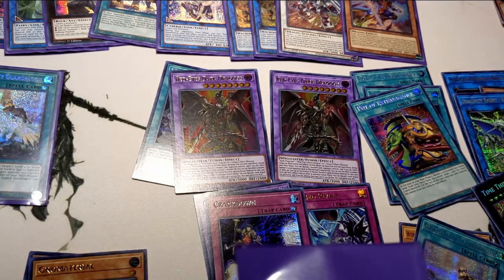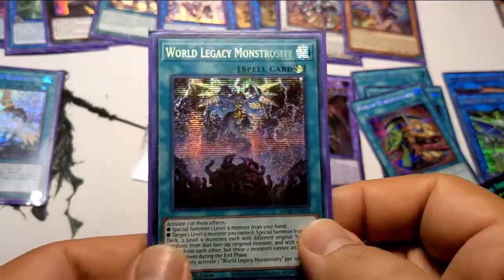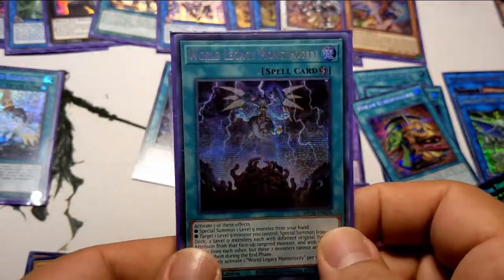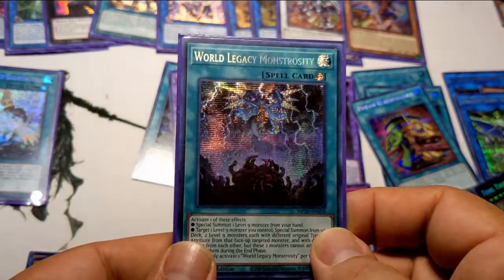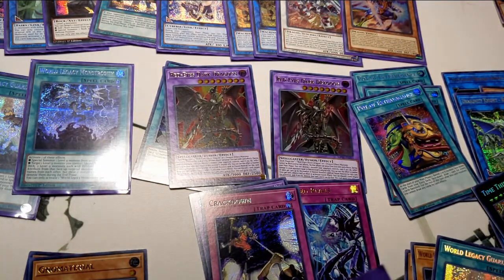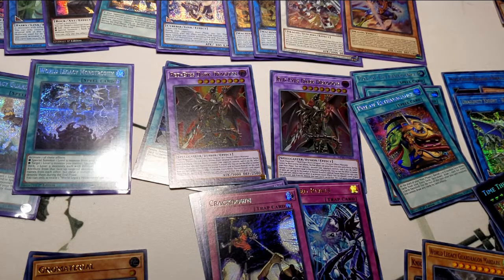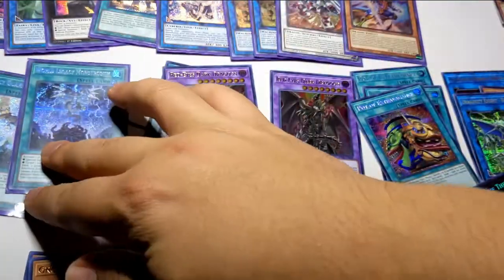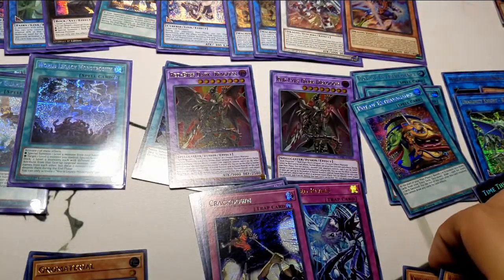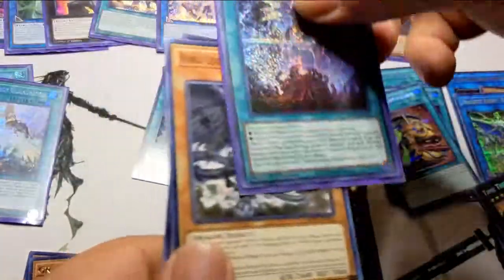My World Legacy Monstrosity, however — I will be slipping this into my Mech Knight deck. Such a good card. Let me sleeve up the second Guard Dragon. These two cards I don't need to sleeve really — they're just good with Monstrosity. They're perfect Monstrosity targets.